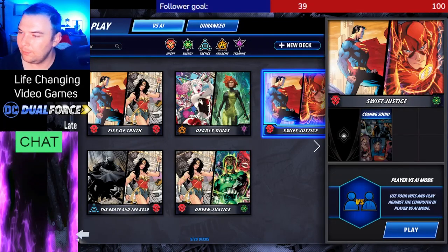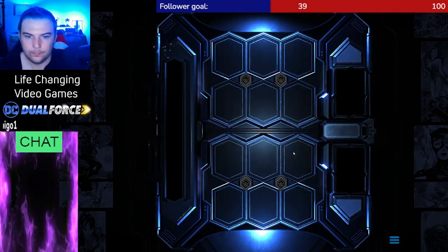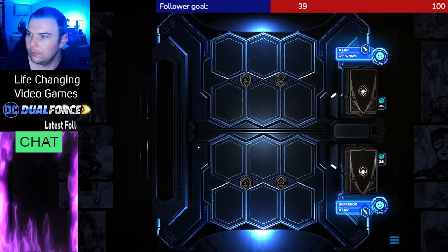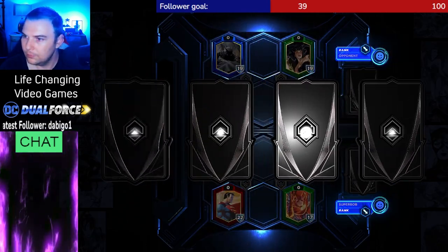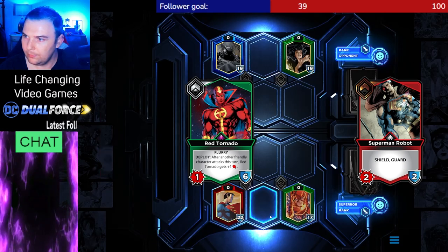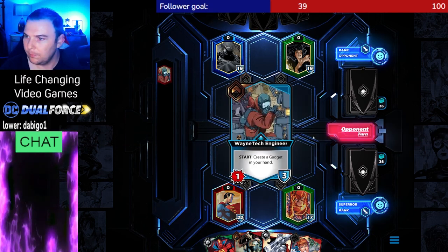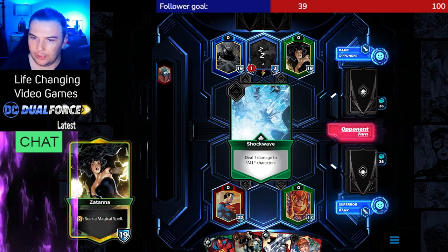Let's try this. It may not work quite as well, but this is Swift Justice. Alright, we're going to put the gold cards back for now. We've got Batman and Zatanna.